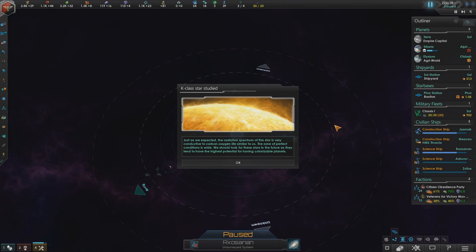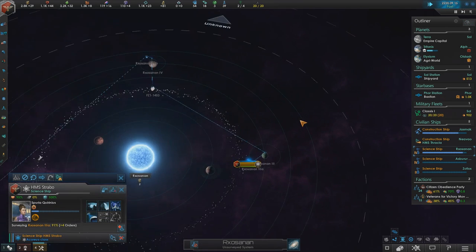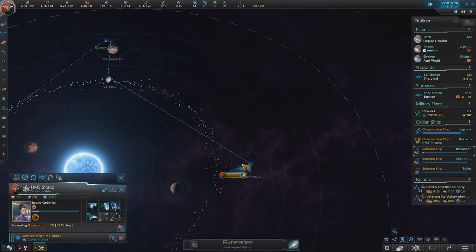That K-class star has been studied — it's basically just the same sort of star as around Terra, so no need to read the actual flavor text. It's not anything too important.